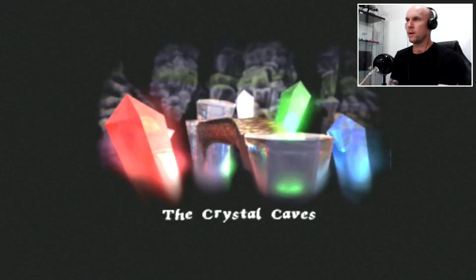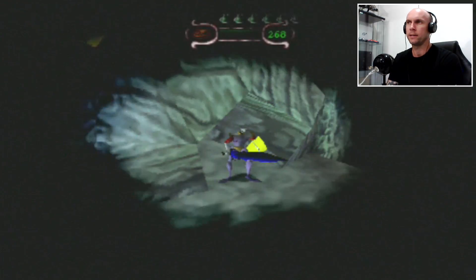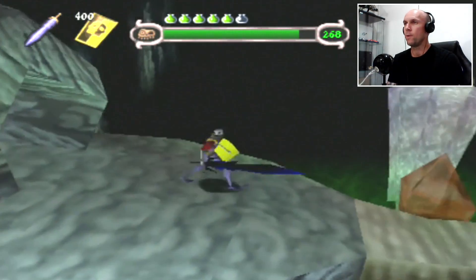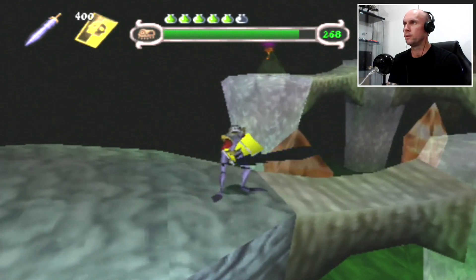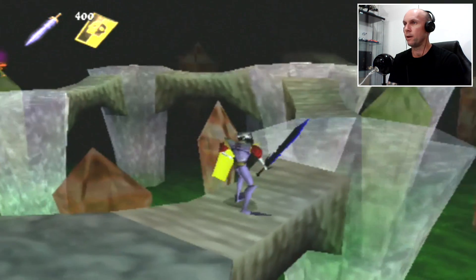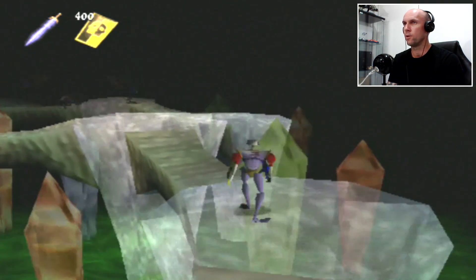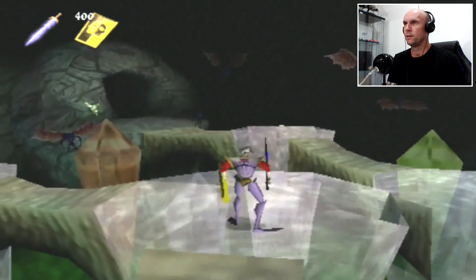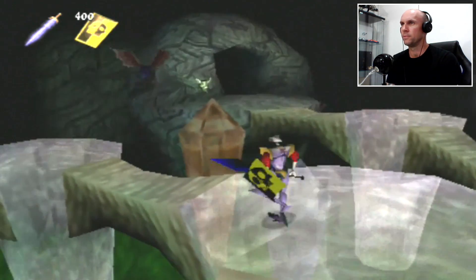From what I can remember from my childhood playing this game, there is a dragon in here that you have to fight and we might get the dragon armor. Anyway, we'll slowly track through and we'll see. We've got shadow demons first up and narrow walkways, so not a good combo there. Let's see how the magic sword does against these guys.